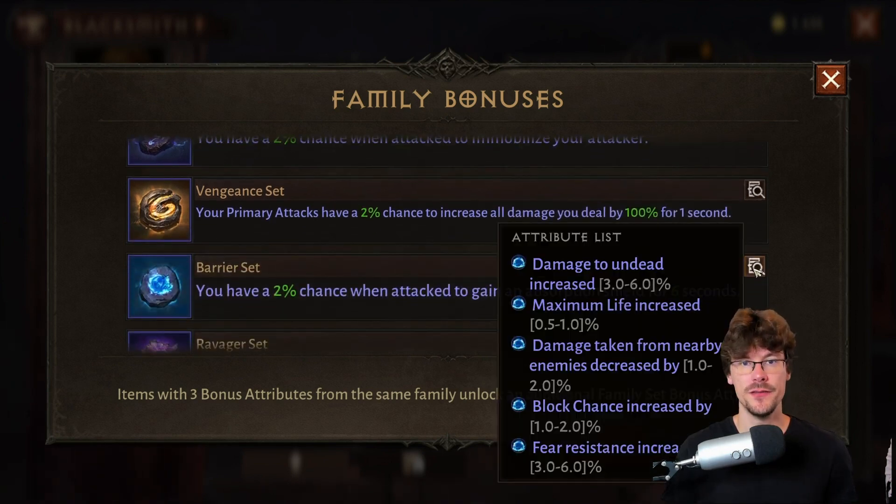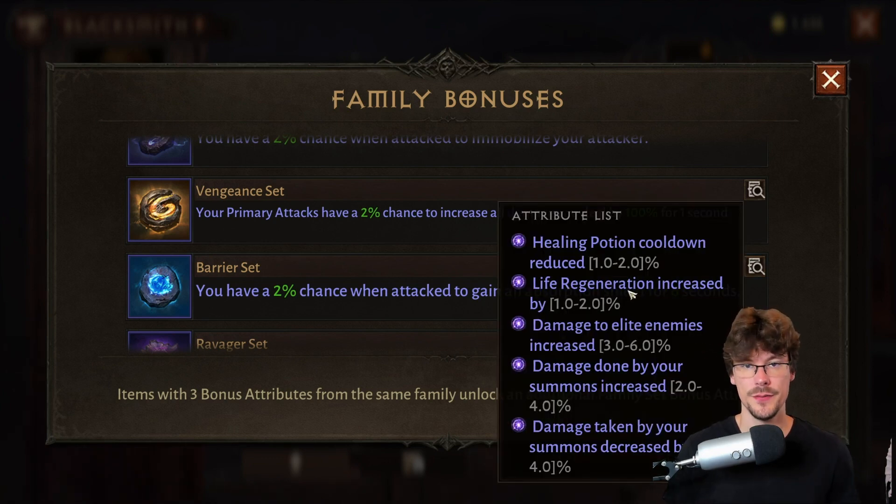Barrier is your best option if you wish to tank more: you'll have increased life and reduced damage from nearby enemies. The other attributes are a bit less interesting — damage to undead, chance to block, and fear resistance. Last, Ravager will be the best for your necromancer summoner because you have increased damage on your summons and damage reduced on them, increased damage in daylight, and the less interesting ones — life regeneration and cooldown on your health potion.